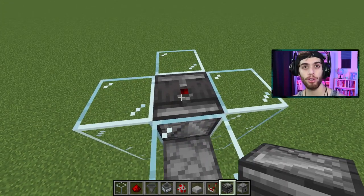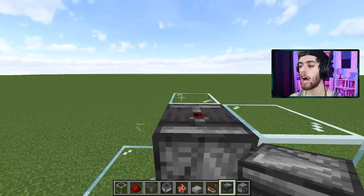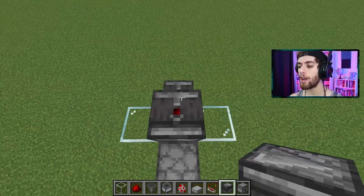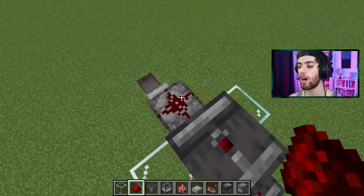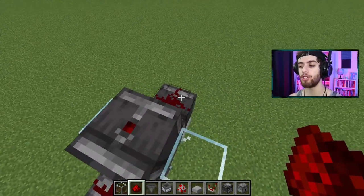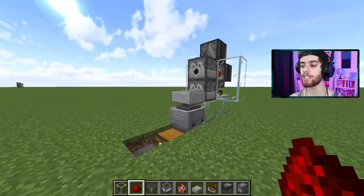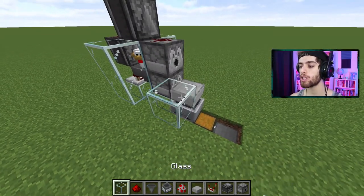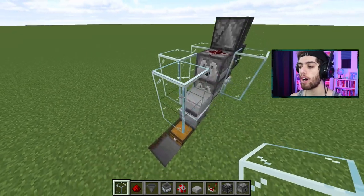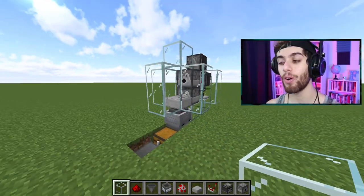Now break these top blocks you placed. Then put down redstone dust on both of these blocks on the side — not the top, just these two ones on the side. Now that's it for the back chicken pen. All that's left now is make the same kind of pen over here. So just take out some more building blocks, make some walls, and would you look at that — we're all done.